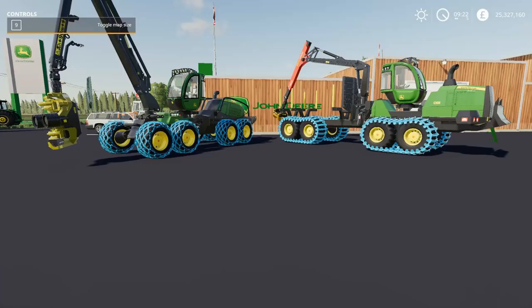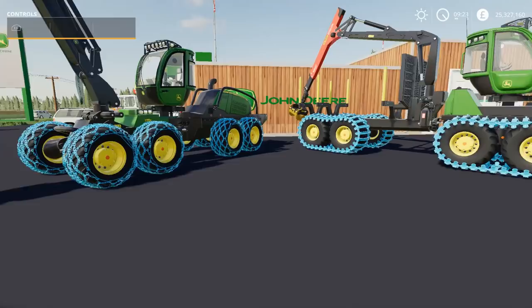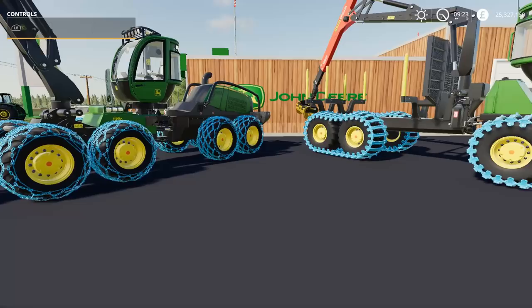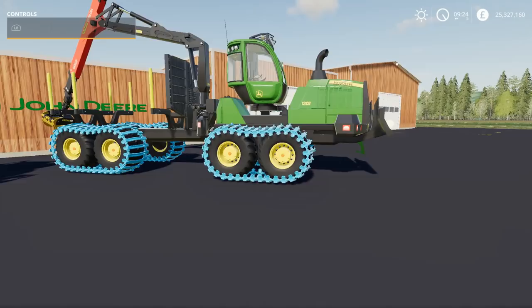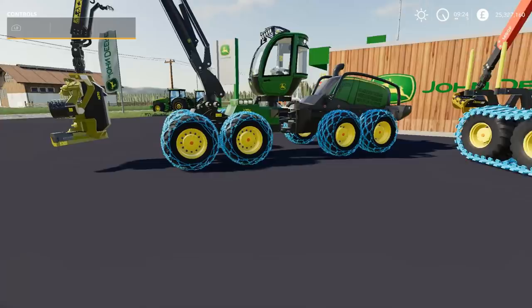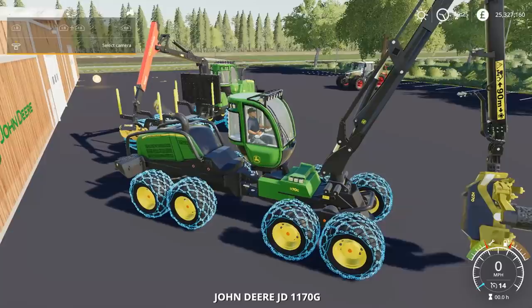Let's start off with our new John Deere forestry equipment. This is the second set of forestry equipment we have - the 1170 and the 1210. Standard pieces of equipment, not a lot of options on either of these. The only real options you're going to have are the chains on your wheels - that's kind of standard fare. The 1210 also comes with a push bar in the front.